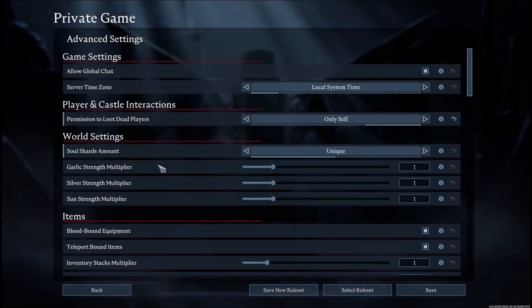Next is garlic strength multiplier. You can set it to whichever percentage you want. This is a mid-game setting — if you drink blood from a garlic-infested place you'll get a garlic infection, and here you can change the strength multiplier for that effect.